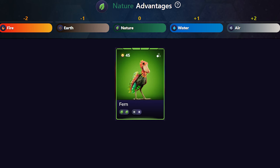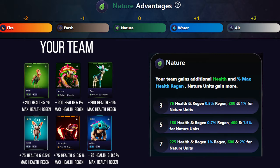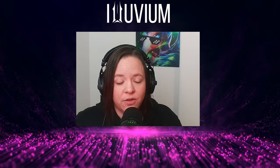Nature affinity performs best against water and air and worst against fire and earth. Nature affinity benefits your team with additional health and max health regeneration, with a more significant boost for nature-specific units. Additional health is like a temporary shield that adds extra hit points to your alluvial's existing health pool — for instance, if your alluvial has 200 health and gains an additional 50, they effectively have 250 health for the duration of the battle.